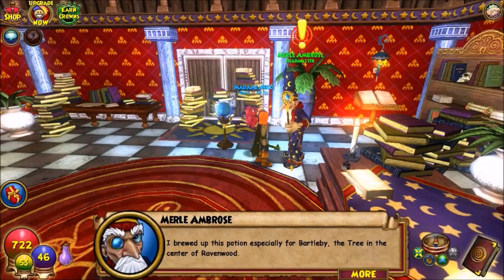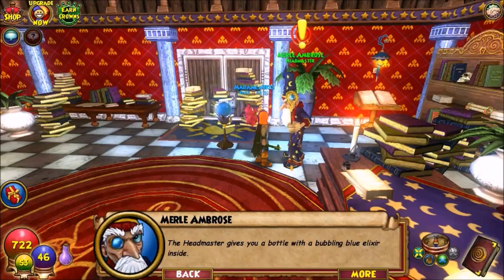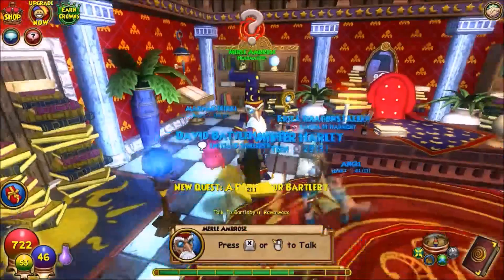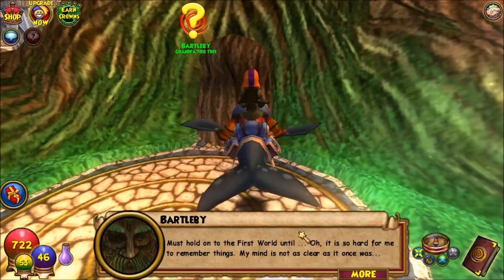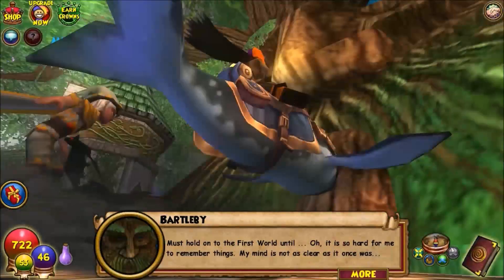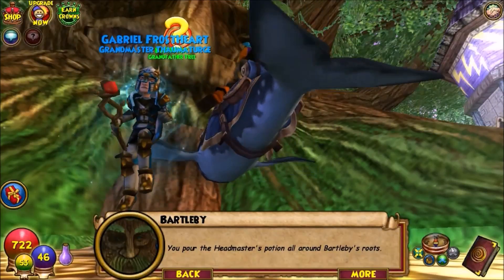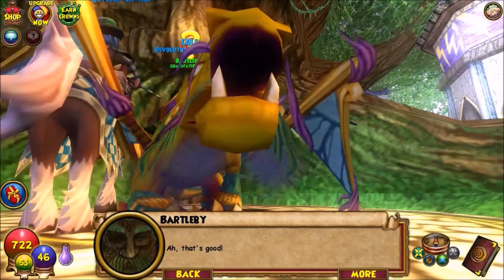Next quest: Ambrose has prepared a potion especially for Bartleby the tree. He hasn't been feeling well lately — he has trouble remembering things since his eye was stolen. The headmaster gives me a bottle with bubbling blue elixir inside. I take the potion over to Bartleby and pour it around his roots.